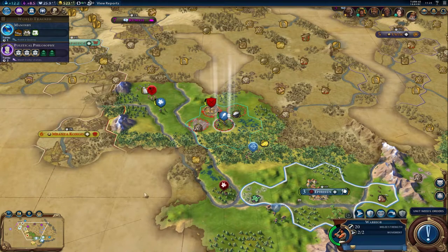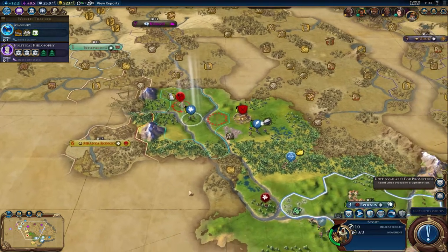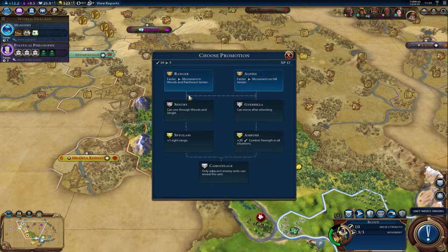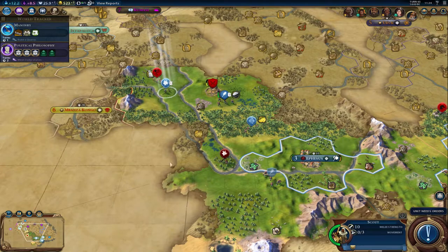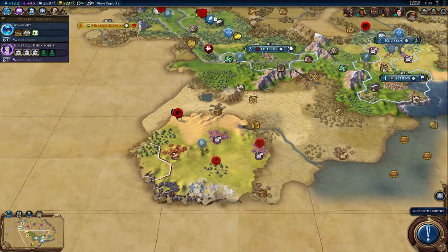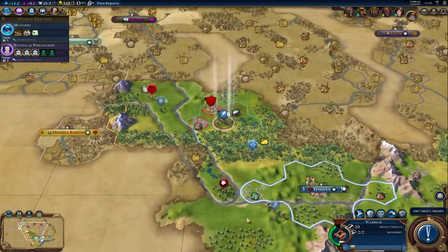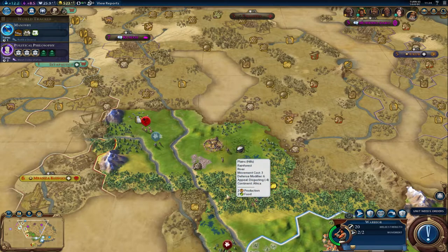We've got to watch out for this horseman. We have hills — let's see — he'll be fine with the slinger there. I want to get this guy out of the way. I'd rather him face a barbarian warrior than the horseman for sure. Let's go ahead and pop this spearman again. I really like this spot up here though — that's kind of nice. We didn't need the archer up there after all, so let's go ahead and bring him back home.